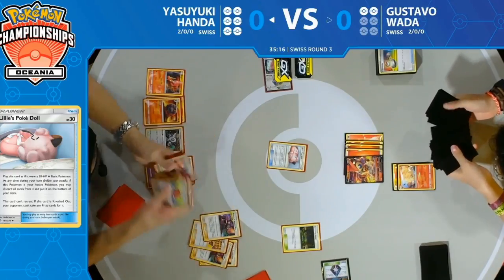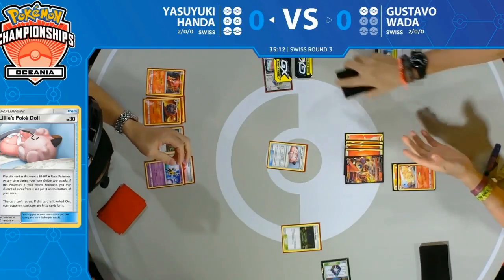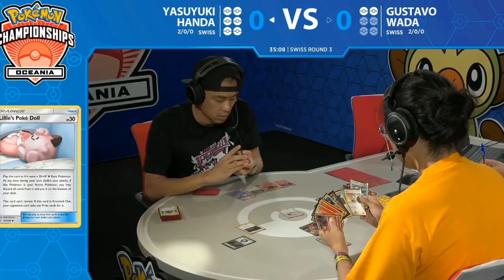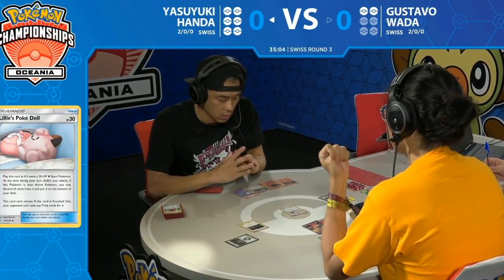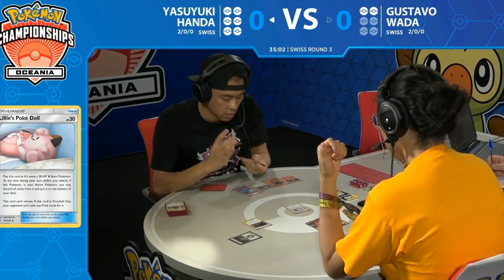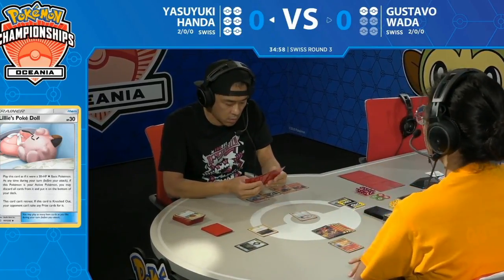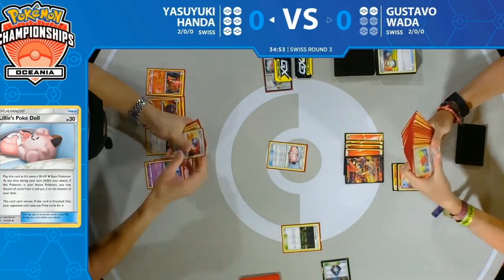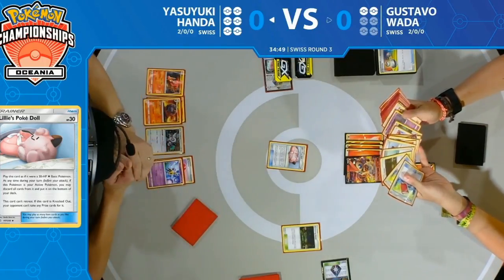A couple more supporters shuffled back in with Lieutenant Surge. This is the game plan Yasuyuki really needs to try — it's what his deck is built to do. Lieutenant Surge into Bellelba and Brycen-Man, Bellelba and Brycen-Man next turn again. But it might just be too little too late: Gustavo is taking a prize this turn and next turn as long as he has four fire energy.